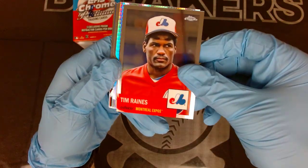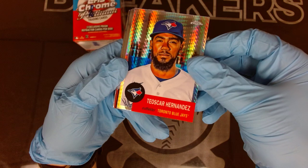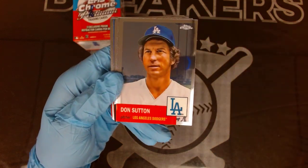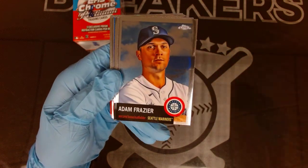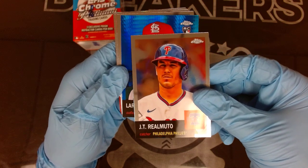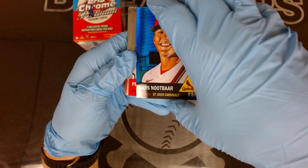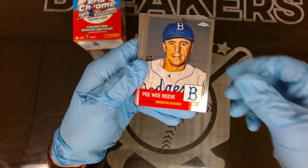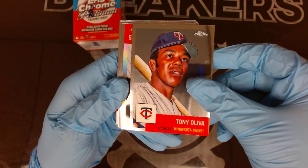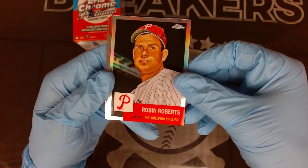Jason Heyward, then Tim Raines, then we've got a prism - Thairo Estrada prism refractor, looks beautiful. Carlos Rodon, Don Sutton, Dodgers, Adam Frazier, JT Realmuto. The next color card is a Lars Nootbaar rookie blue hyper. Then Peewee Reese Brooklyn Dodgers and Tony Oliva.